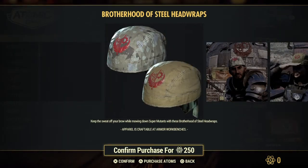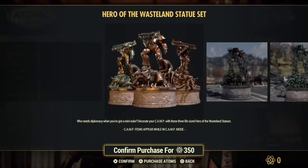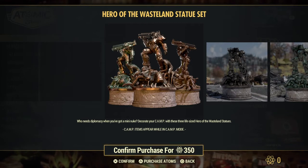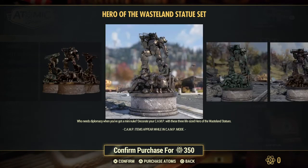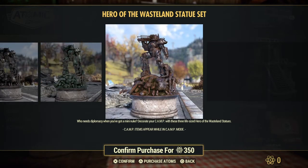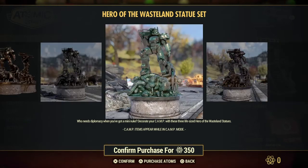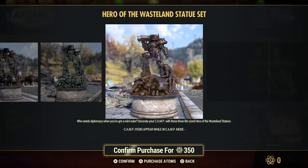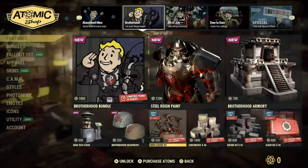So this is the head wraps. I'm looking at that symbol behind him on the building — I'd like that, like a poster or something made out of chrome on the wall. Hero of the Wasteland statue set — those statues are big. This might be bronze, or copper — it's greenish. Could be rust. They're like, help him up! Brotherhood is still up, or he's crushing them. You decide.